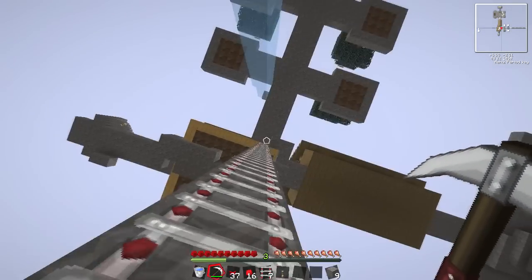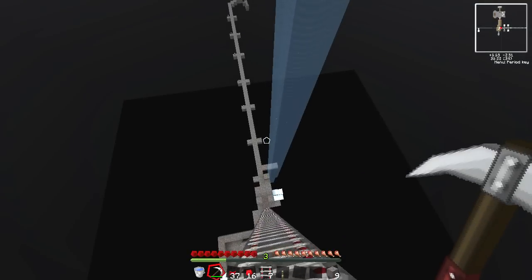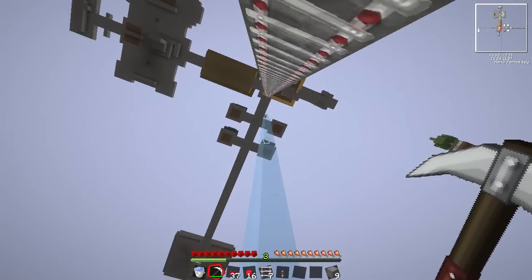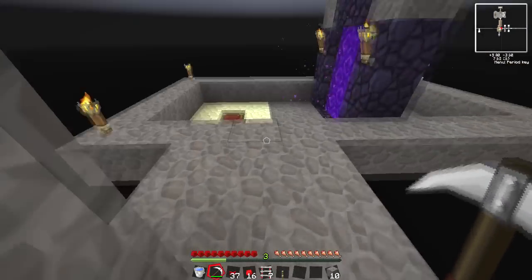I love using these as ladders, they're really good for when it's not fully set up yet. I can just get down without dying. In fact I don't think I need this water here anymore because I can just go down the rail. There it is - that piece of cobble. Because I really wanted that one piece of cobble.